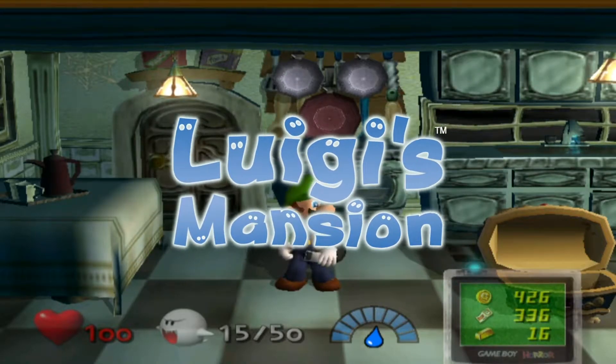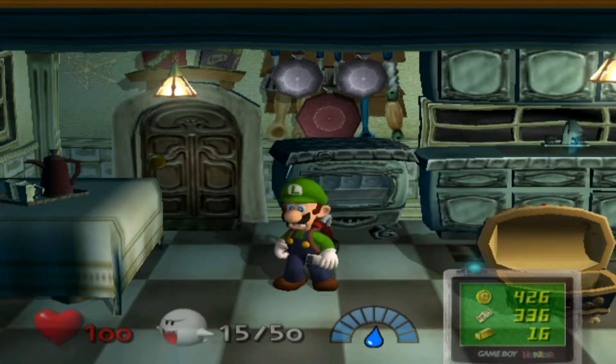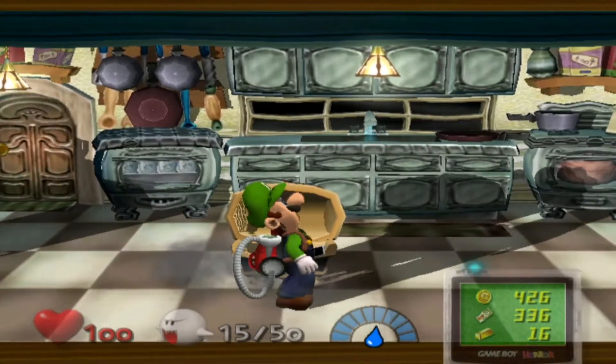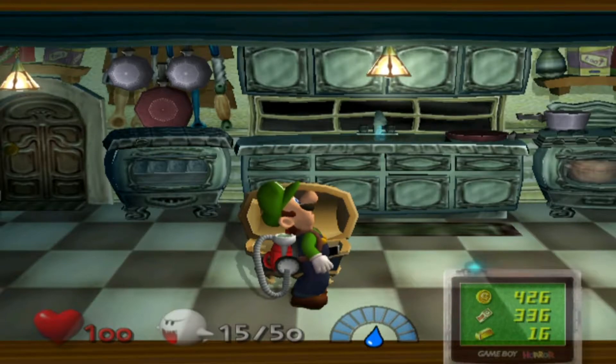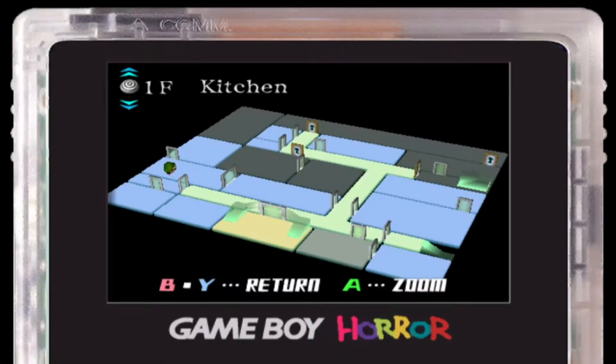We are playing Luigi's Mansion, we're on episode 5. In the last episode, we did a lot actually. We fought against the butler, Melody, Lugs, and the puppy — which I don't remember what the dog's name is.